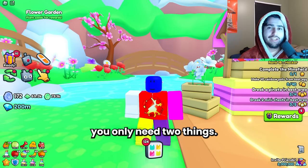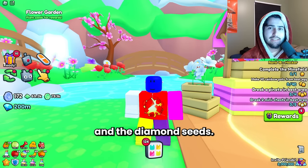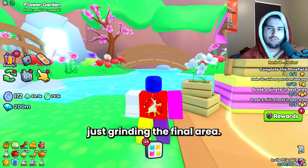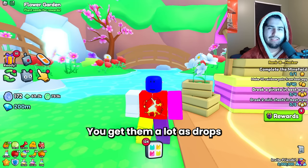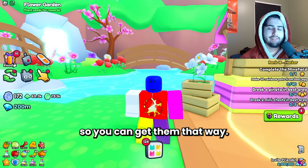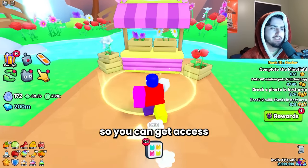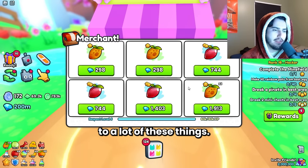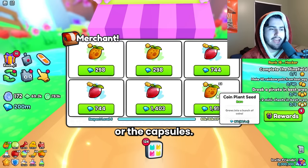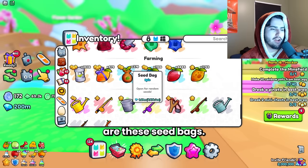To start off you only need two things: the insta plant capsules and the diamond seeds, and there are a few ways to get those. Most of the time you get them naturally from just grinding the final area — you get them a lot as drops from breakables and chests. Probably the second best way is to upgrade your merchant rep with the garden merchant so you can get access to a lot of these things. A third thing you can get from breakable drops are the seed bags.